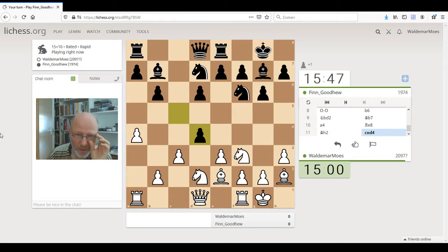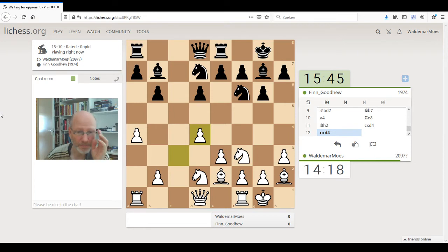If he plays e7-e5 he's normally weakening d6. How to recapture — this feels like a good move, I want to recapture with a pawn. Maybe with my e-pawn, but normally you do so and then he will have a pawn majority in the center. It's difficult to figure out the best plan — we might also just play on the queenside. There will be an open c-file if I recapture with the c-pawn. Should I be thinking about this for long or not?